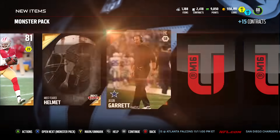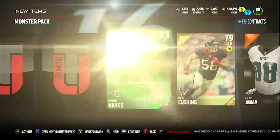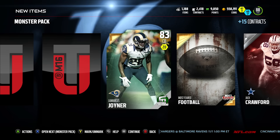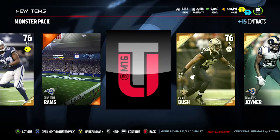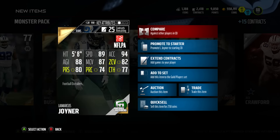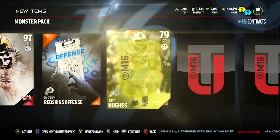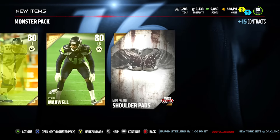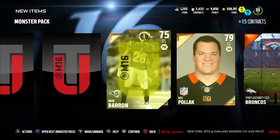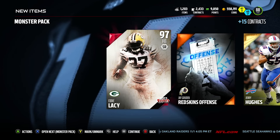We opened up an extra pack — got a couple more players. William Hayes, a Team of the Week card, and there's our Most Feared player. Another Football Outsider — Joiner — not too bad, a pretty decent card: 89 speed, 87 man coverage, 82 overall. Not that great but we'll take it. Four more monster packs left. Eddie Lacy! We'll take Eddie Lacy any day of the week. That Eddie Lacy goes for probably about 200K, probably dropping as we speak because of all the guaranteed elites people are pulling in bundles.